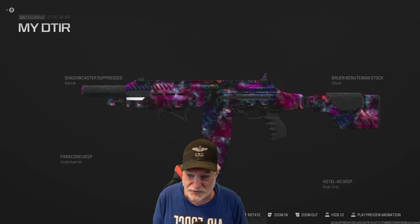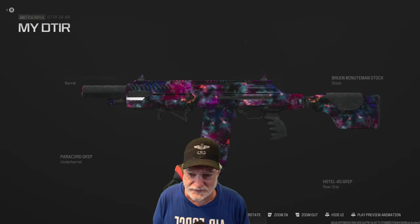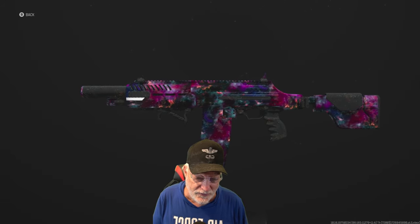Grandpa Newbie reporting for duty with a second of the two new weapons in season six, the DTIR 30-06, or as some people are saying, the reincarnation of the BAR.